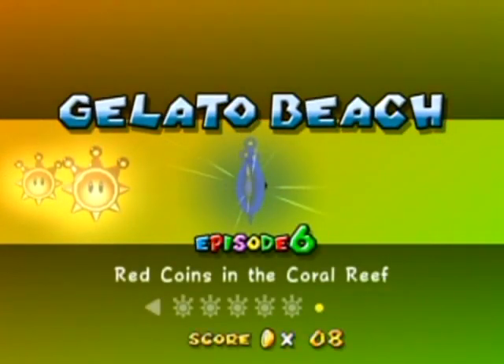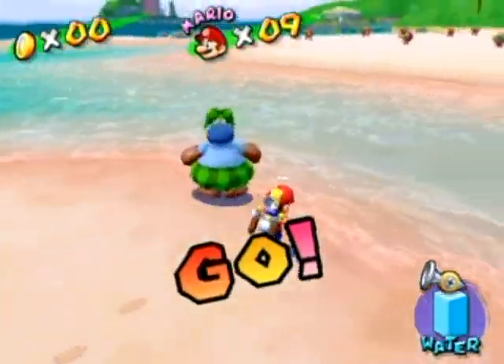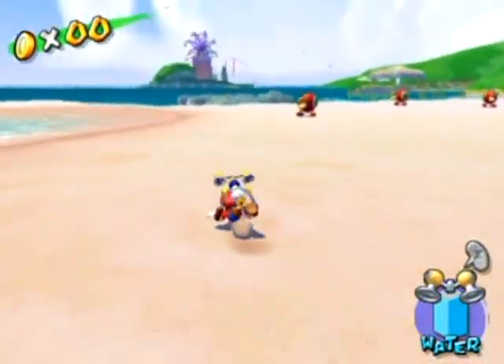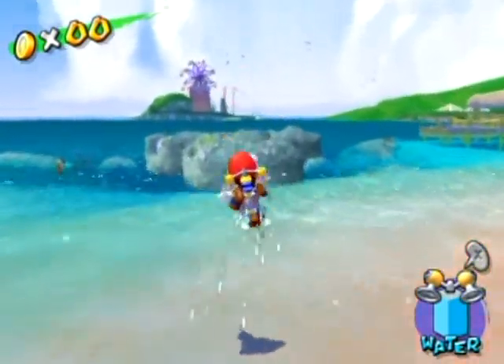The next shine in Gelato Beach is 'Red Coins in the Coral Reef.' This is another small section of this level that I didn't show you just yet. I shouldn't have clicked through that so quick because that's actually kind of a beautiful scene there — at least it's beautiful to me because I kind of like coral and stuff. Anyway, go over to here and you can see it right now. There's the coral reef.